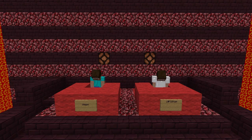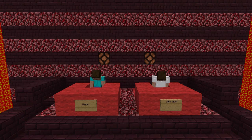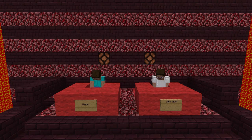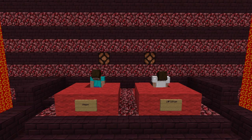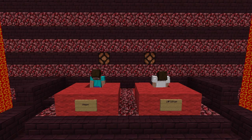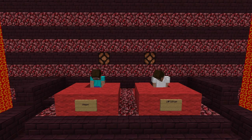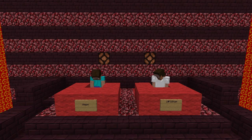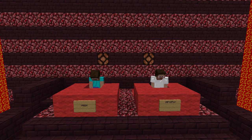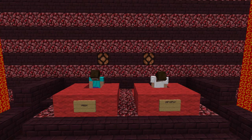Round three. What hostile mob was added in update 1.8? Wiggs buzzes in — Enderman — correct. Wiggs is leading so far. How many hearts does an ender dragon have? Wiggs answers 100 — that is correct. Wiggs wins the round. Wiggs is now leading two to one going into our fourth and final round.